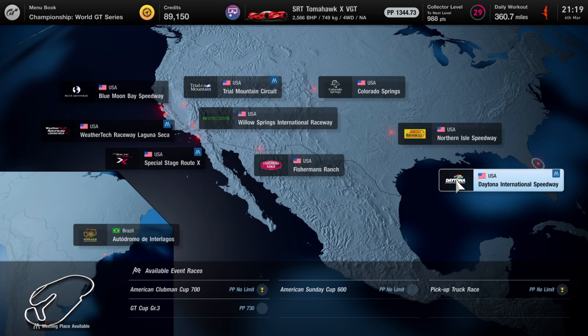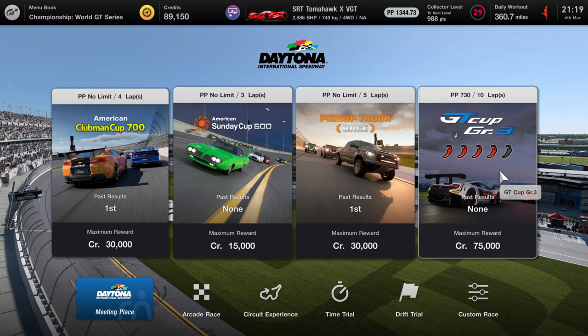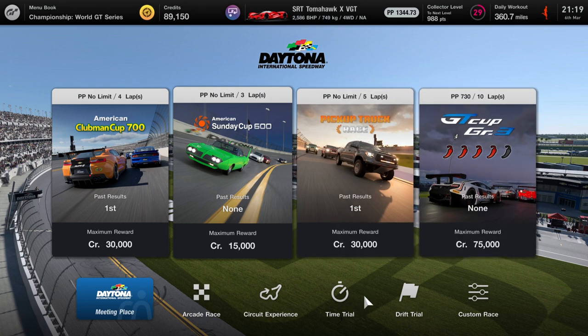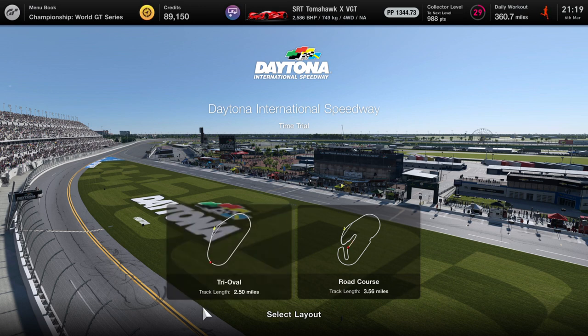First of all, you need the SRT Tomahawk X3 GT from the Dodge dealership, and it's going to cost you 1 million credits. Then you head over to Daytona International Speedway. You can do it this way: come here and do the track length of 2.5 miles, which means 200 laps.